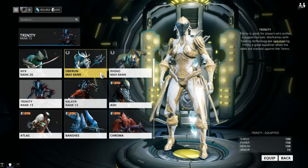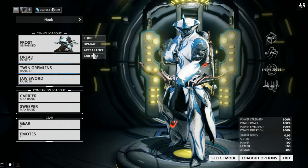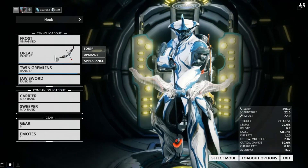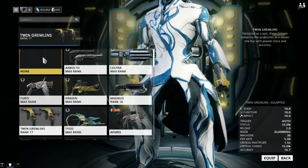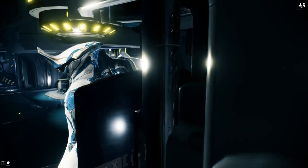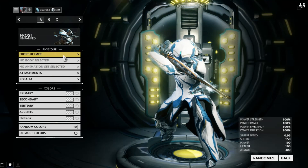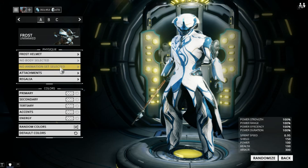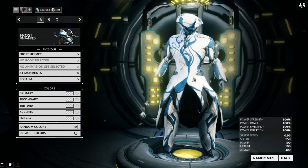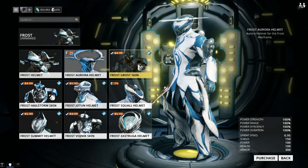Let's go ahead and equip the Frost. Unfortunately the helmet I was making isn't available yet. Let's unequip the secondaries and stuff like that. Okay, let's do a quick look. Wow, that has a lot of helmets. That'd be what I'm actually making, and yeah, that looks really awesome. I can't wait until it's done.